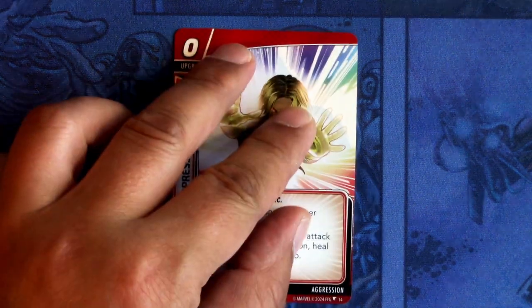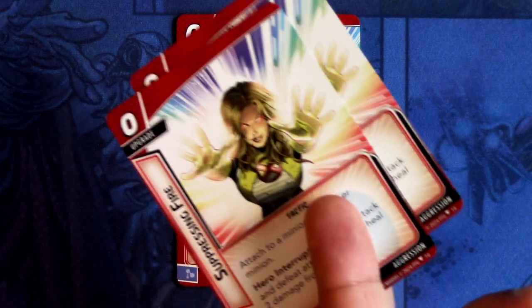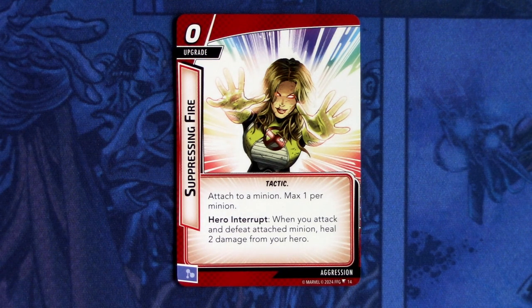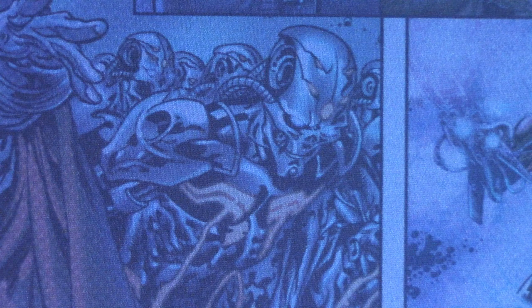Next up we have Suppressing Fire — three copies of this. Suppressing Fire is a tactic, zero-cost upgrade with tactic trait. Attached to a minion, max one per minion. Hero interrupt: when you attack and defeat an attached minion, heal two damage from your hero. This is actually really nice — I have been waiting for something like this for aggression.